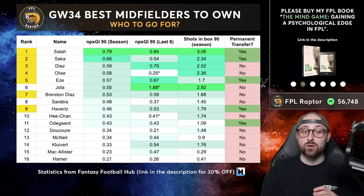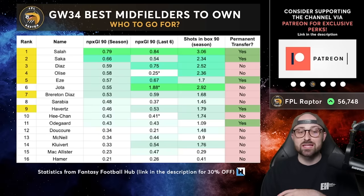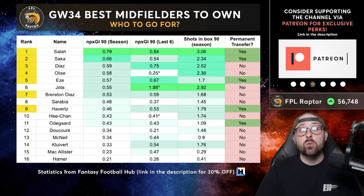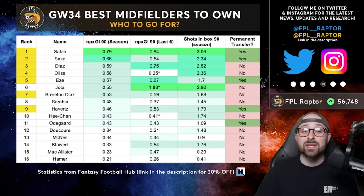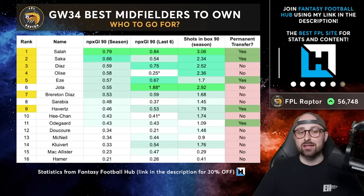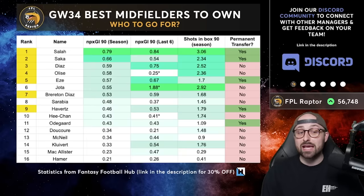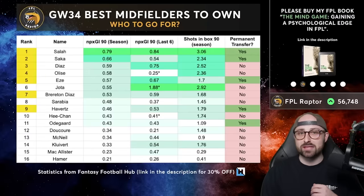The third player is Eberechi Eze — fifth on the list for non-penalty expected goal involvement per 90 across the season, and around fourth across the last six with a slight uptick since the new manager came in. He's got the fixtures, probably penalties, the minutes, and the fitness. Crystal Palace are playing really nice football. Eze is the third best midfield option by some distance for me ahead of Gameweek 34. If I had confirmation Eze was on penalties, even better — the potential of penalties on top of his open-play data makes him third best for 34.